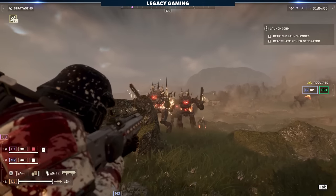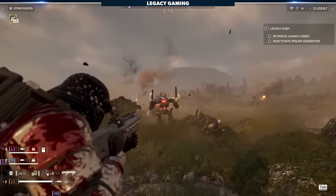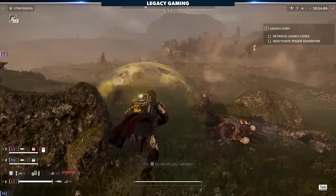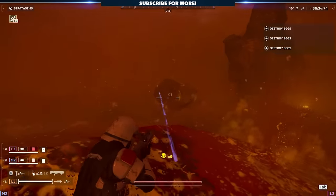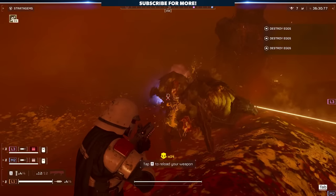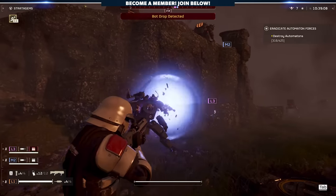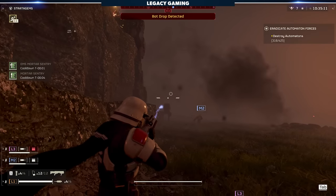As mentioned in the intro, the Punisher Plasma shoots out balls of plasma in a gentle arc. It's far, far from a precision weapon, and at best is niche because of how situational it is. On a positive note, I actually had a bit of fun using it — while playing with Livid and our buddy Mike, I found the gun to be unique, and sometimes it's not actually terrible. Does it compare to something like the Breaker or the new LAS-16 Sickle from a performance perspective? Absolutely not, but that doesn't mean it's not fun to use.